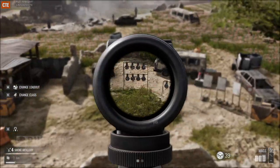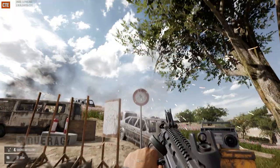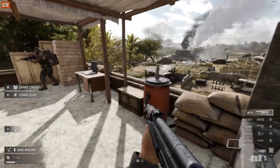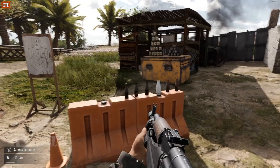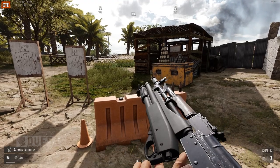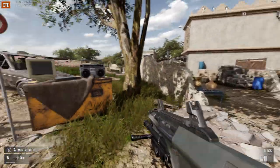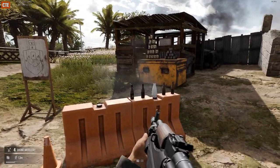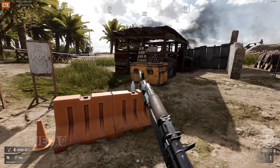Along with these weapons come attachments. The first attachment we're going to talk about is the M26 MASS — it's basically an underbarrel shotgun that can be used on the AUG, M16A4, and M4A1. They also have the Master Key, which goes on a lot more weapons: the M16A4, M4A1, AKM, AK74, M16A2, and the FAMAS F1. I've seen that the Master Key doesn't look good on some of these weapons though.